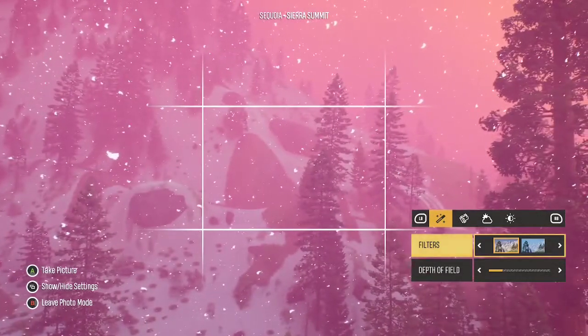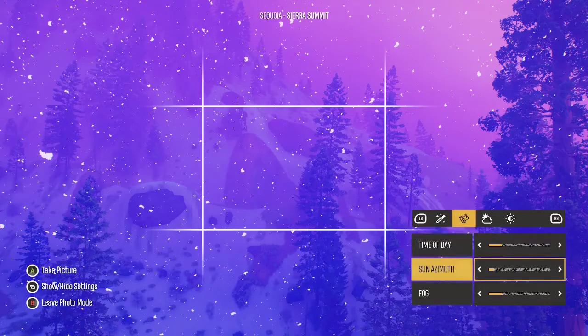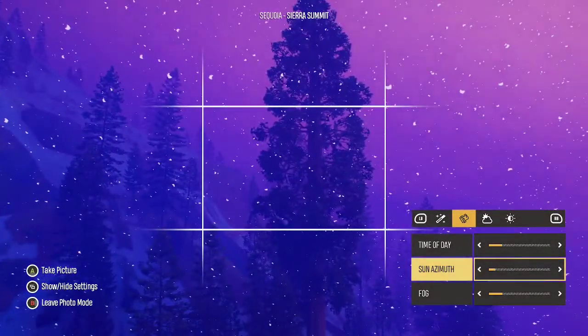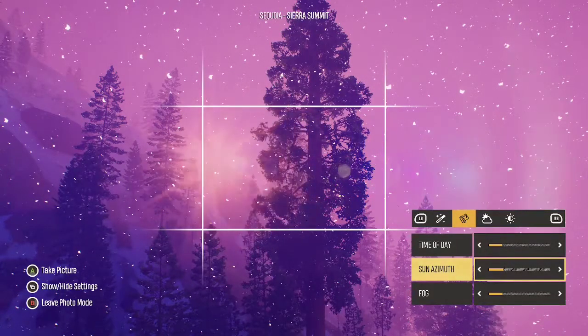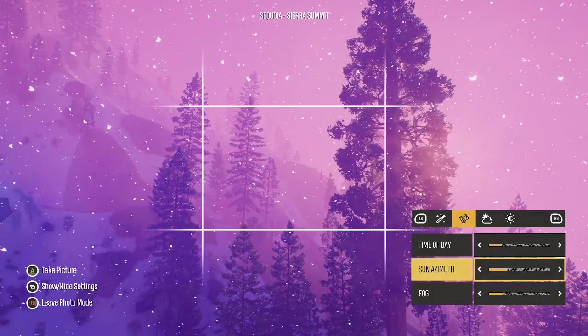So things we learned: depth of field settings are weird, we need to figure out how that works. Map zoom works with photo mode, so you can use map zoom to get higher vantage points than you would normally. Time of day slider loops — that's good, I like that. You can control the sun peak — I think that's what azimuth is — independent of time of day.